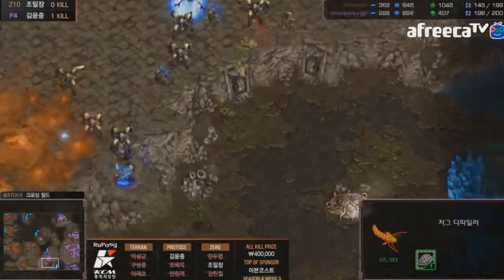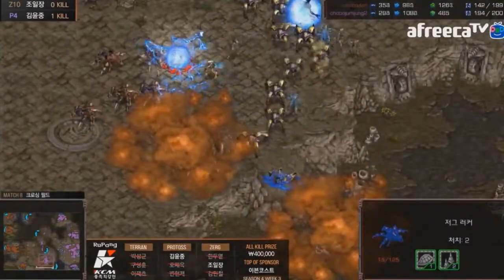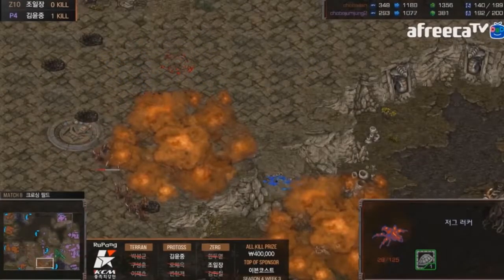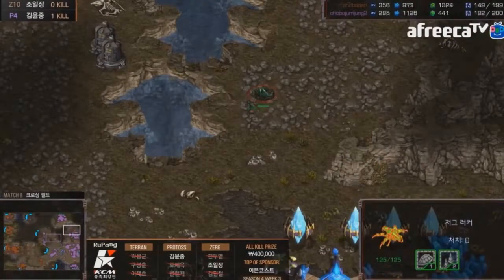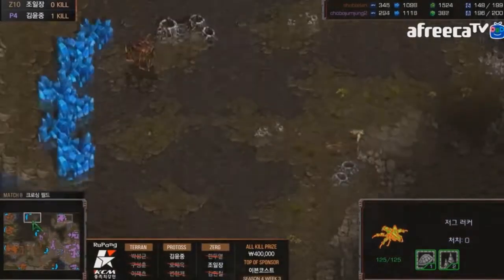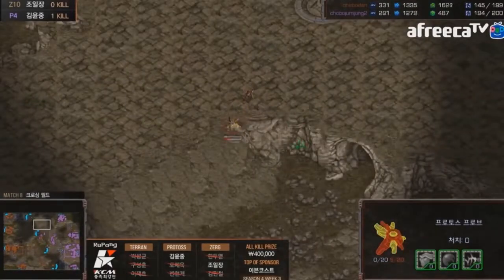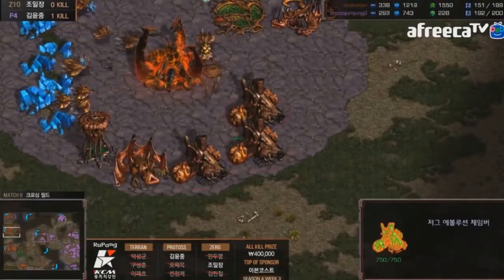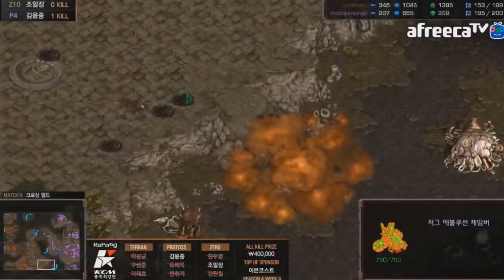Shuttle is dealing damage but allowing Protoss to get a fourth base is just terrifying in ZvP. Once you let Protoss get that far ahead, it's so hard to be cost efficient unless you have a gigantic wall of static defense with sunkens and lurkers — that's the only way to be cost efficient versus Protoss once they have that big, scary late-game army.